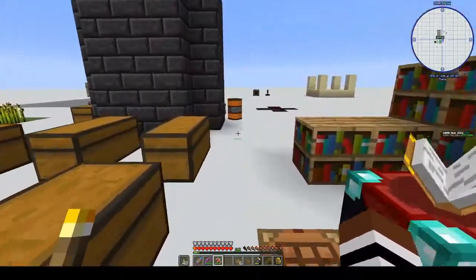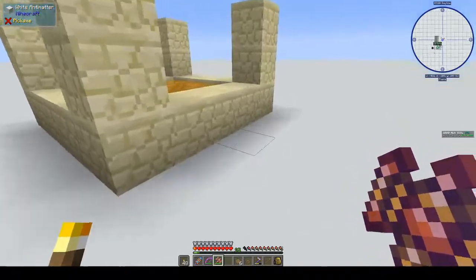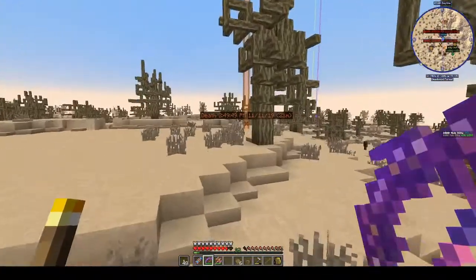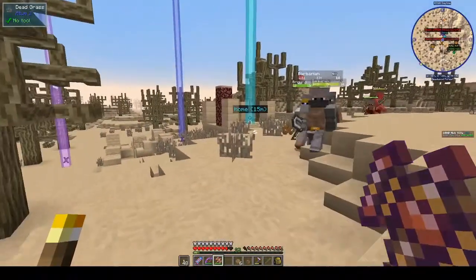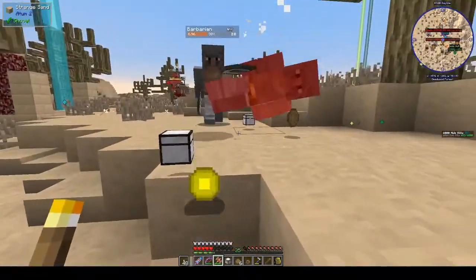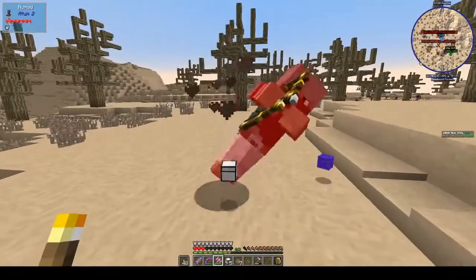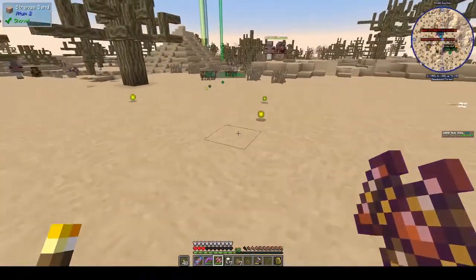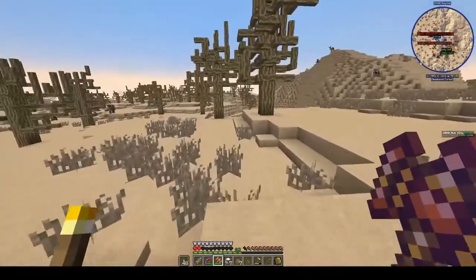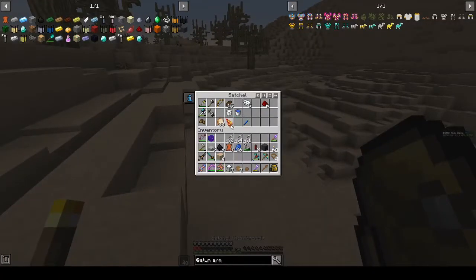Our best bet is to smelt down those ender pearls. Let's go to a tomb so I can use these new items, kill some mobs, and see how awesome they are. That is cool! But it didn't do as much damage as I thought. The hammer gives a nice meaty sound. They just kind of died — oh, go away. I don't know if I brought food — this might not have been the best idea.